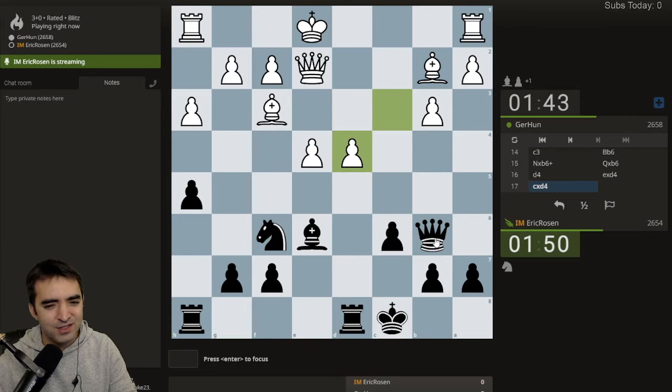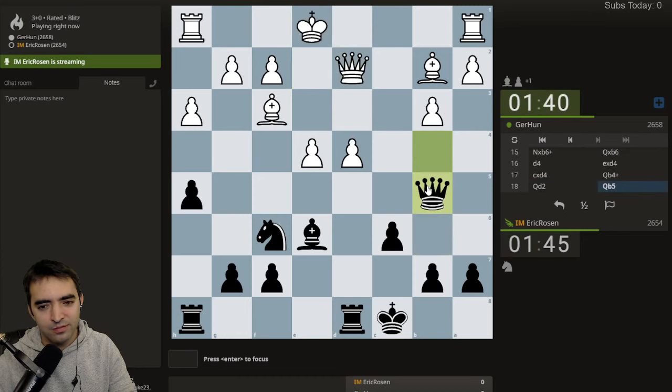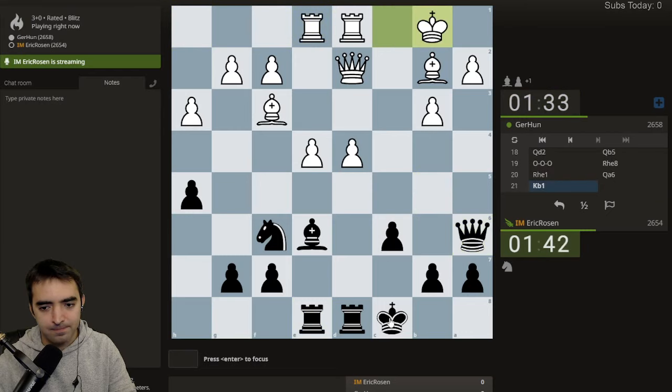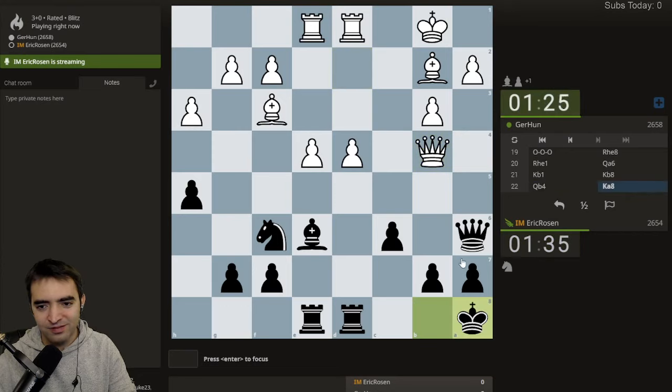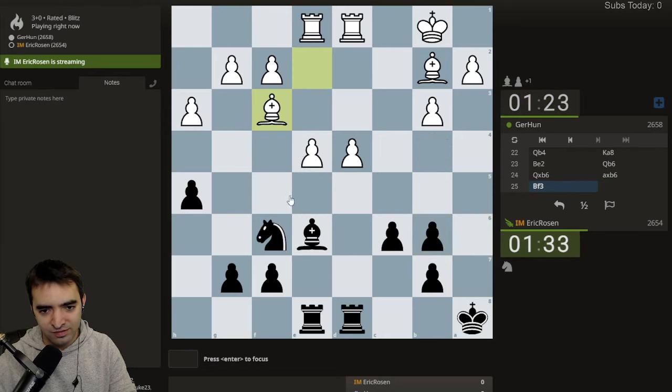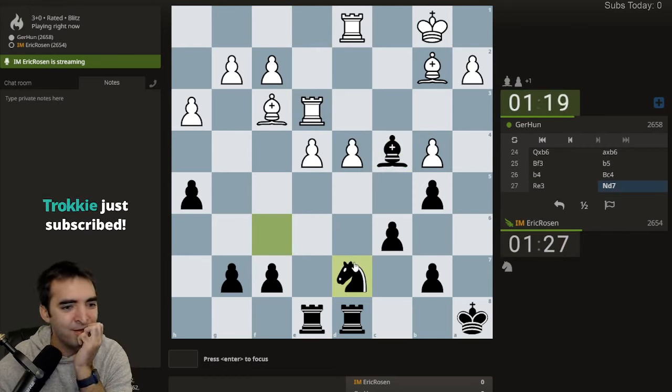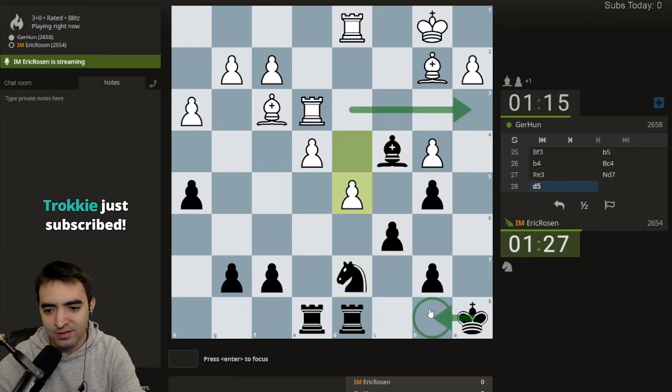Queen b4, queen d2, maybe queen b5 — some room to be tricky. I do have to speed things up, hitting the pawn. White has a center, white has everything in this position; I feel kind of stuck. I'll play b5 — at least I have a square to work with. Hey, it's Kaboom gifting five, welcome back! Opponent wanted to check me but I just slide over.